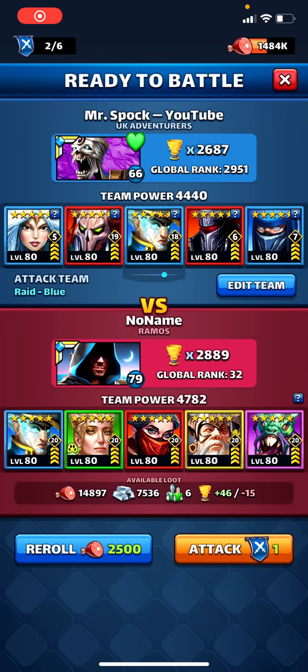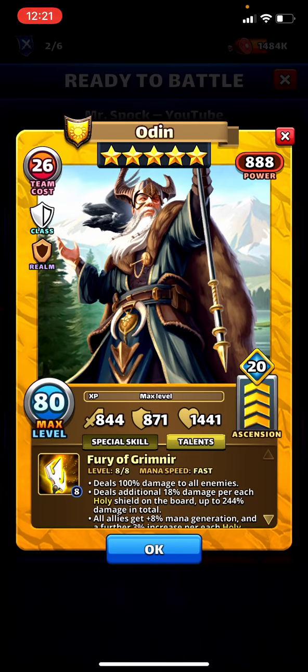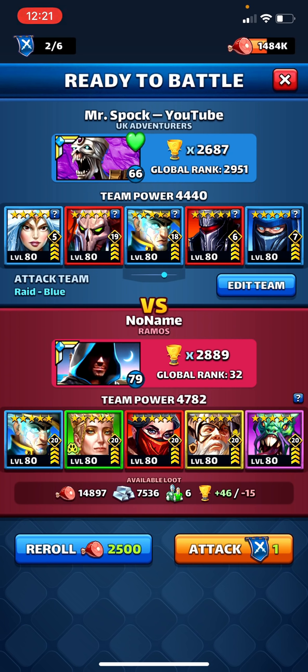Today we're looking at Odin with 20 emblems. It looks like they've gone a fairly balanced but slightly more defensive route. His stats are very much like Frigg's — she can get up to high stats, but the class is different so the number of available nodes changes. I'm not really sure what all of his build options are in terms of emblems, but he's at the max. He is a flank to a very good tank and a very good team overall.